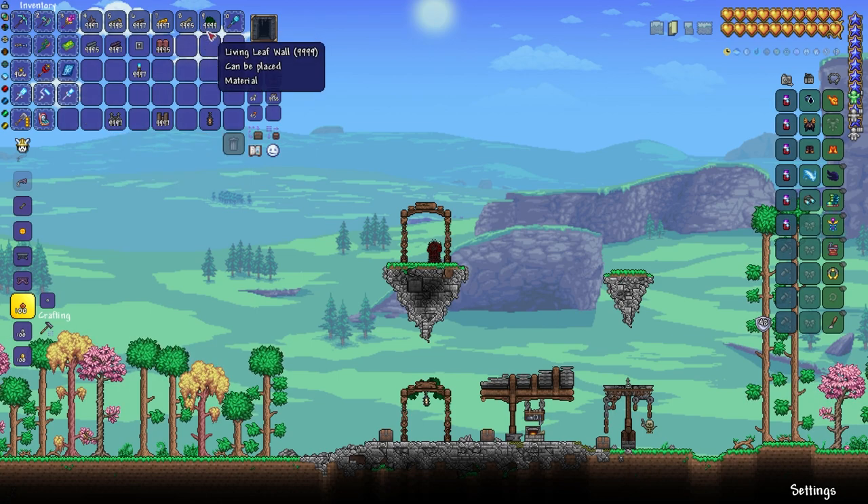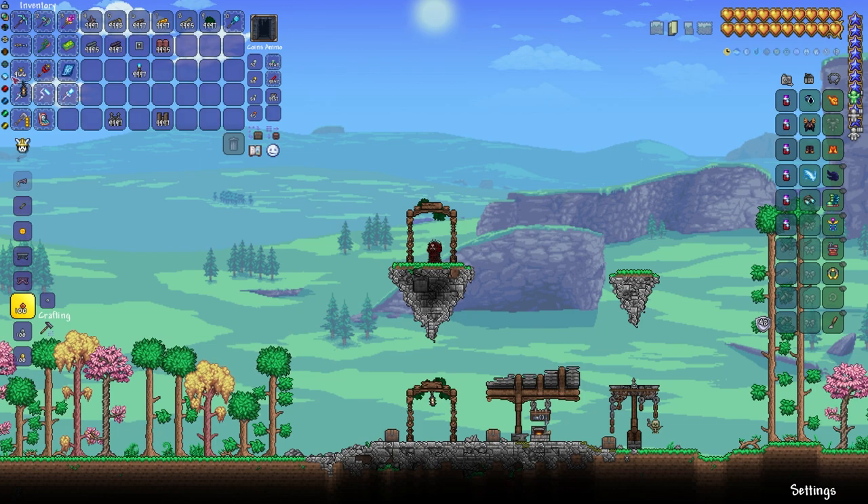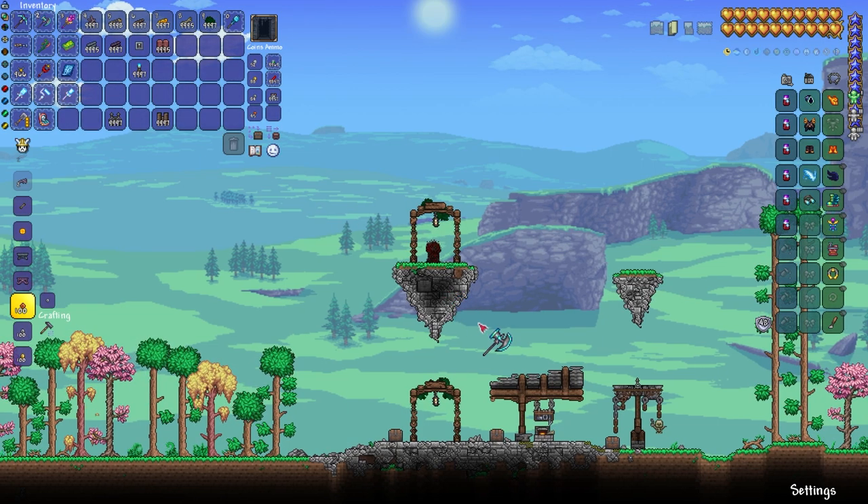And then we're going to finish off by adding a little bit of living leaf wall. And we're going to finish off just by placing a lantern. And there you go — perfect, we're all good there now.